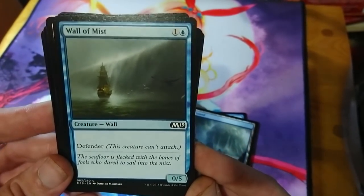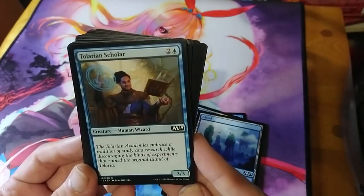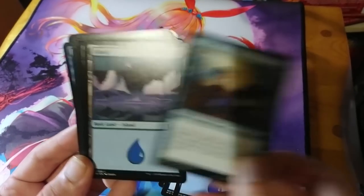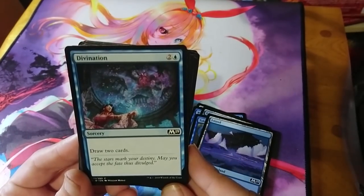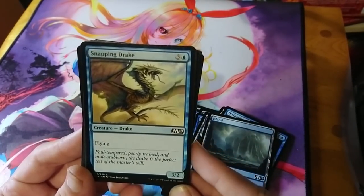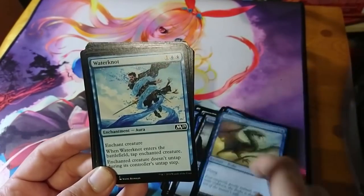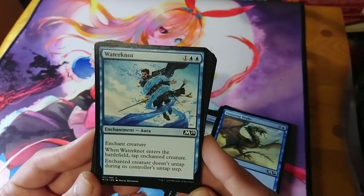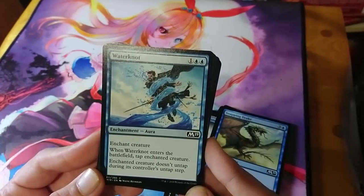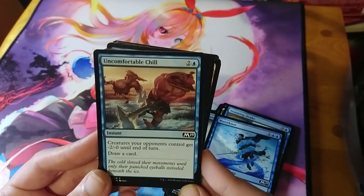Wall of Mist is two mana for a 0/5 — blue plays defensively, hiding behind walls. Talaran Scholar is the vanilla contrast for blue: three mana for a 2/3, compared to white's 3/2. Divination is three mana to draw two cards — blue is all about drawing cards. Snapping Drake is four mana for a 3/2 flyer, showing blue gets decent flyers at decent prices. Waterknot is an exclusive three-mana enchantment: when it enters, tap enchanted creature and it doesn't untap during its controller's untap step.